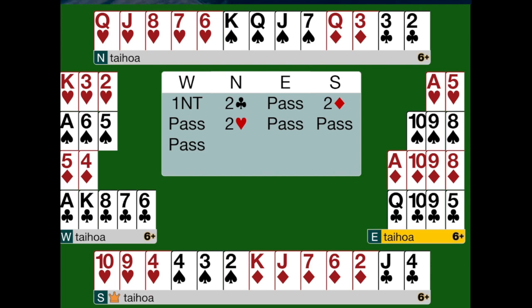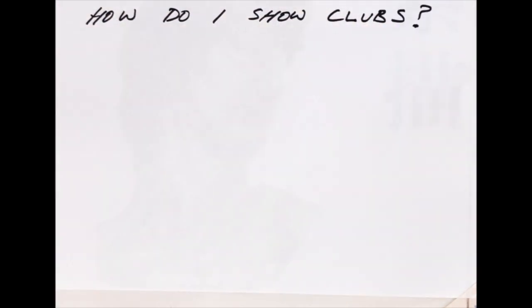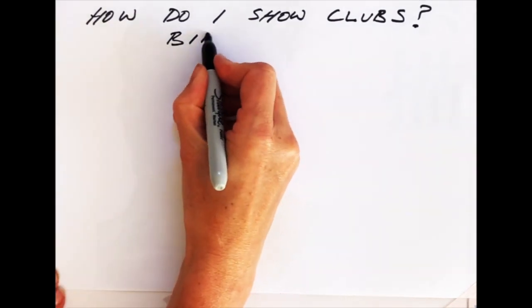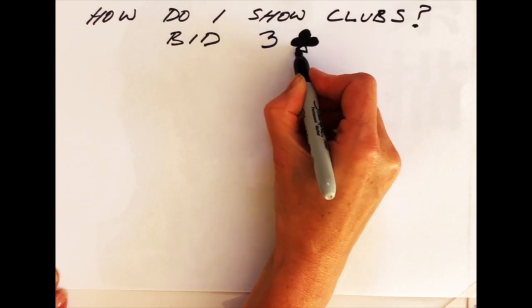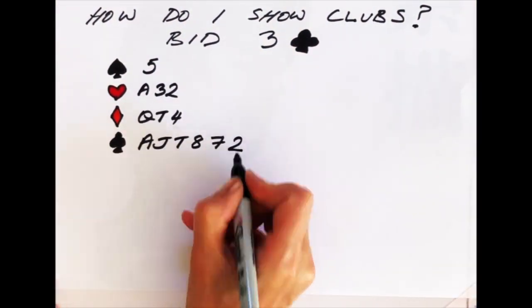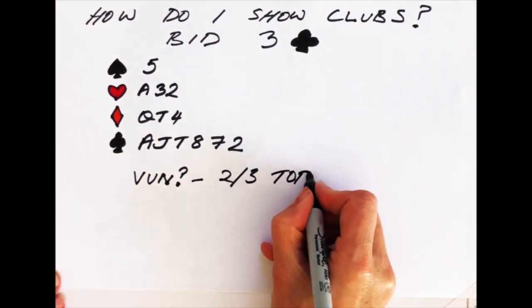So you can see how useful this Landy bid can be. You could well be wondering at this stage: what happens if you really want to overcall clubs? How are you going to deal with that situation now this 2-club bid has been taken up with the majors? With these sorts of hands, instead of bidding 2-clubs, you bid 3-clubs. So overcalling club-type hands will bid 3-clubs if they're good enough. Here's the sort of hand that you might bid 3-clubs with not vulnerable. If you were vulnerable, you'd want two of the three top honours in the club suit — so a better hand.